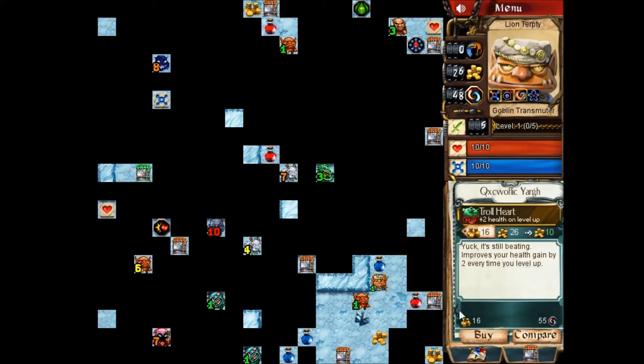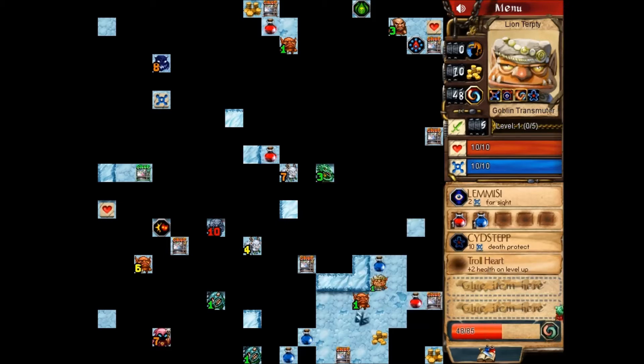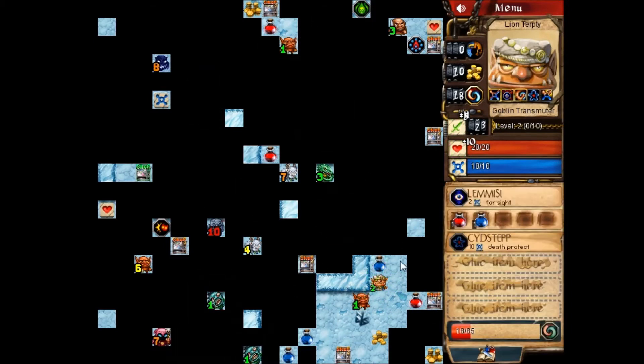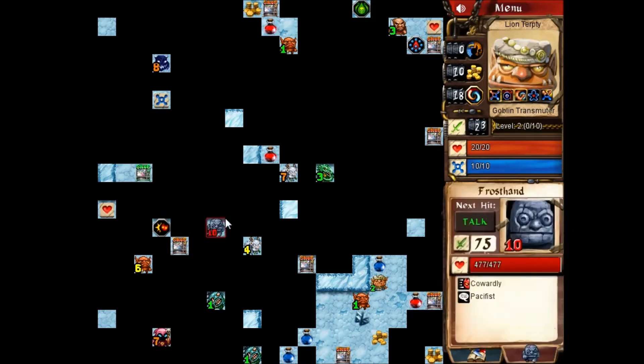Troll Heart — that's definitely something worth converting, so I'm just gonna go ahead and do that. Actually, I'll convert it now. Now a whole bunch of enemies should be fightable, not just level ones. Level two — can I see them? I don't see them. Let me see a couple more times.